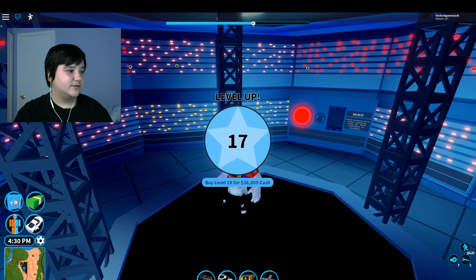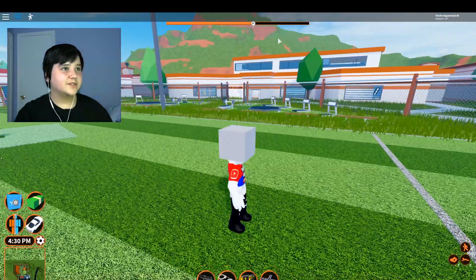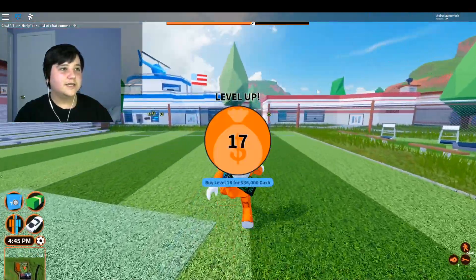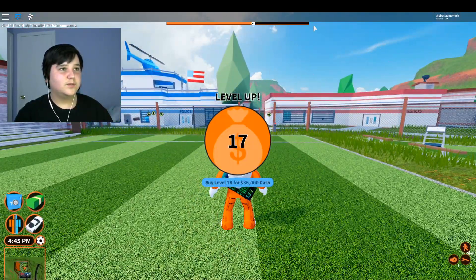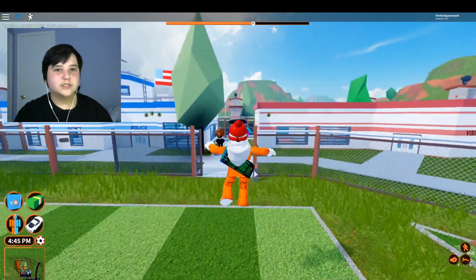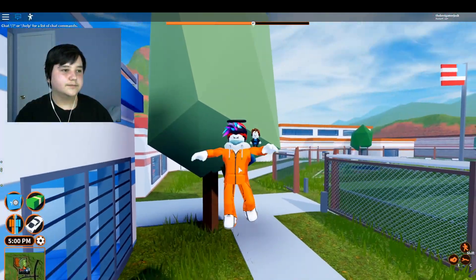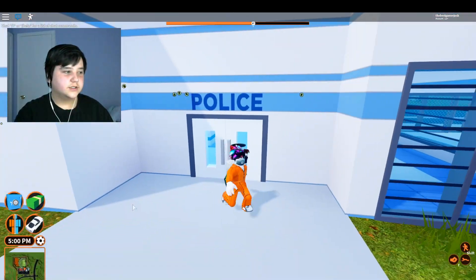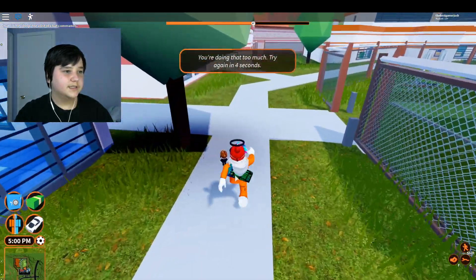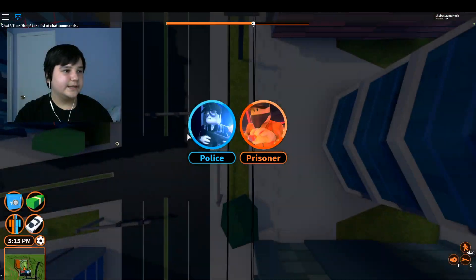Also, when you switch teams I want to show you something — the levels aren't like before. Before, the police and criminals were side by side, it was just gray, blue, and orange. Now let me show you how to get the piggy rims.